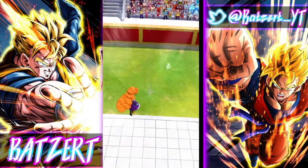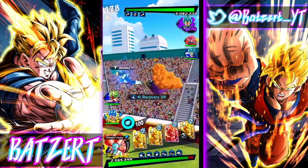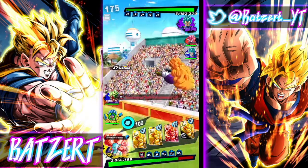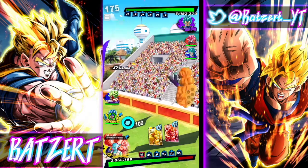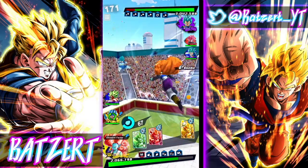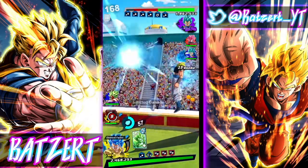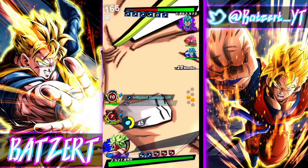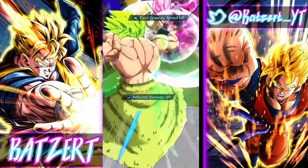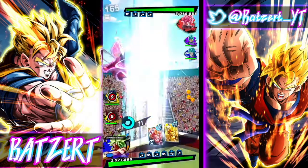All right, let's see what Zonga can do at 14 stars. She's actually tanking quite well — well, that's against the purple, but still. Let's do some Gogeta Blue action and get some Broly going. Once Zonga comes in, we'll do some damage. 993 — not that bad.